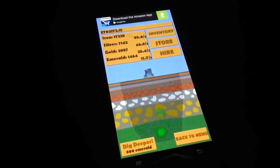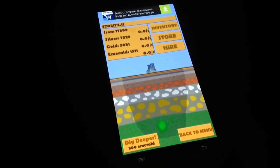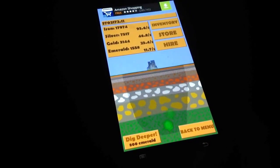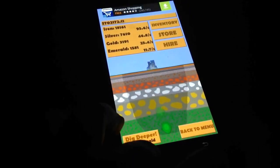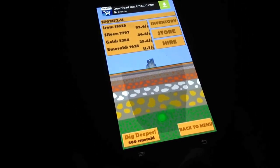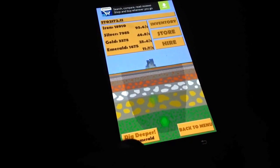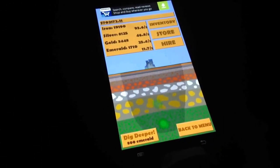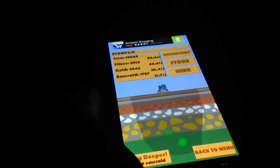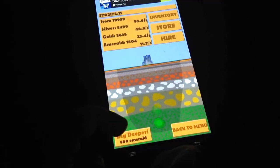Hello guys, welcome back to another video. As you can see, we are playing Click a Hole, episode two of this let's play series. I know I'm recording this just right after the first one, but I'm going to upload this the day after that goes up. We're really not that far along since the last episode, but as you guys can see, we're at emerald now and we have enough emerald that we can dig deeper.